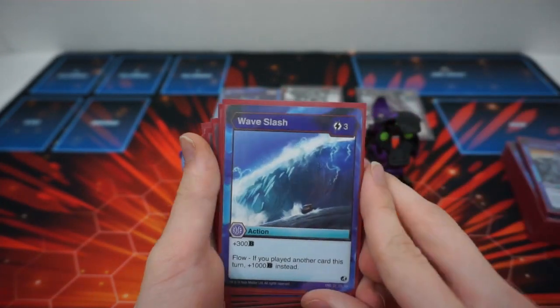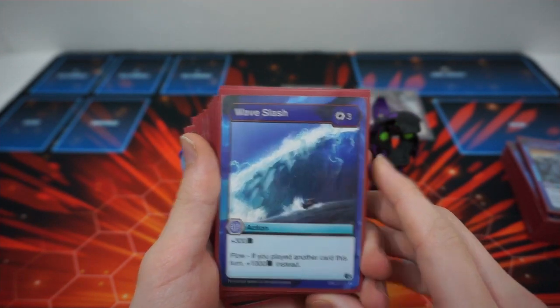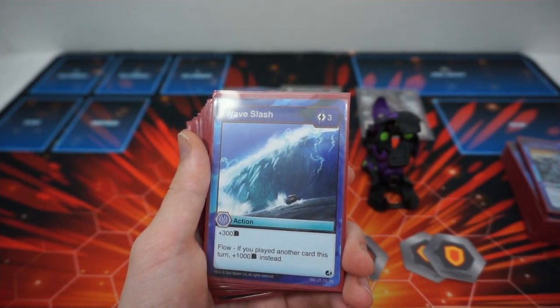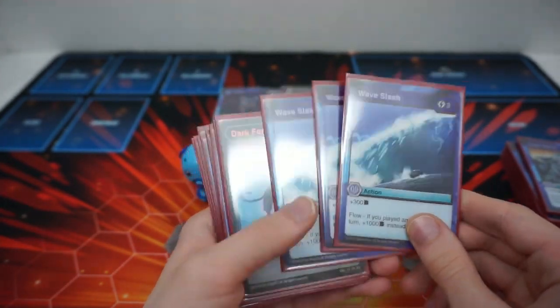Next up we have Wave Slash, one of the best B-boosters in the game. Three costs, plus 300B, or Flow — if it isn't the first card you've played this turn — plus 1000B instead. Hurricane Winds into it, you wait until turn four and play a one cost into it. It's amazing. Plus 1000 is a solid boost, especially for only three energy.